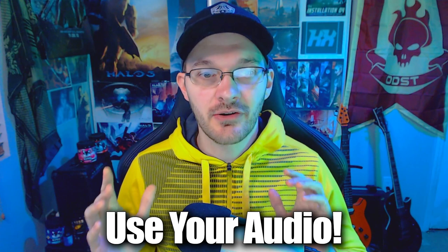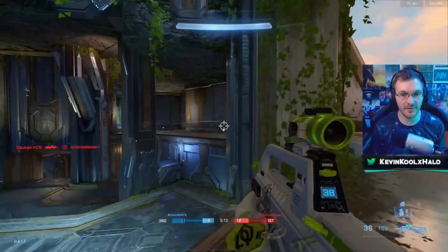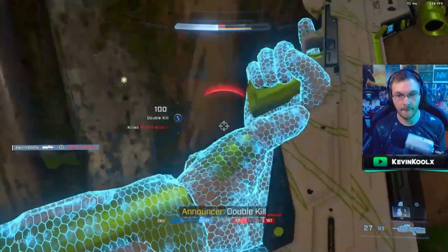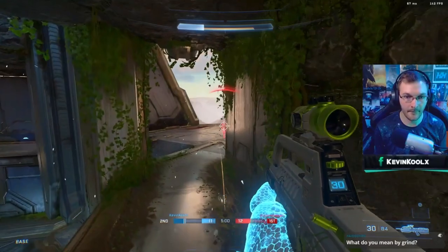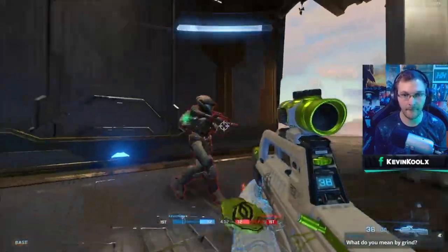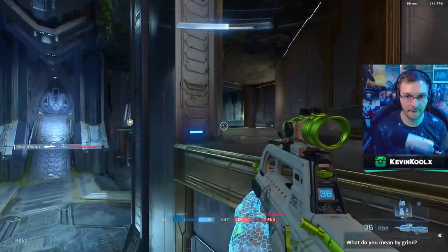Getting at least one kill per life plays into my fourth tip: use your audio. Audio is very crucial in free-for-all. Every time I spawn in, I'm listening before I'm looking, because you get so much information just from what you hear. You can hear distant gunfights, figure out the direction they're coming from, and hear footsteps very clearly. Using a pair of headphones or a headset will greatly improve your chances at winning.